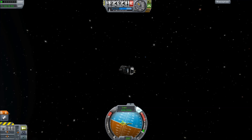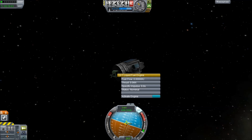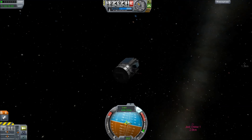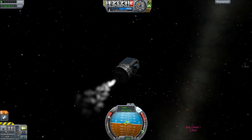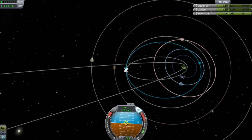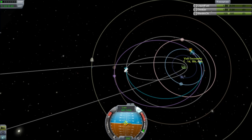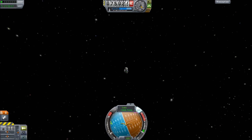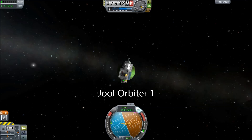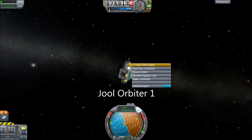First thing we're going to do is make sure that we don't drop back into the atmosphere. That's kind of important because we've already got one atmosphere probe heading down and it has a parachute — these ones do not. Look at the power of that tiny engine; it looks like a soda jet or something, it's really rather minuscule. After burning a bunch of its fuel, it's going to encounter Val on its next orbit. The second one I also set up on a Val encounter.